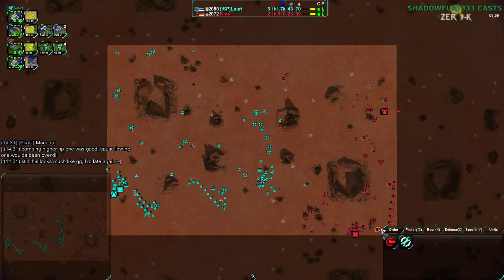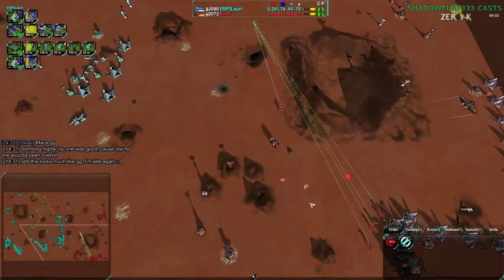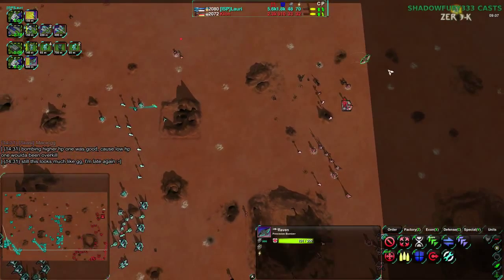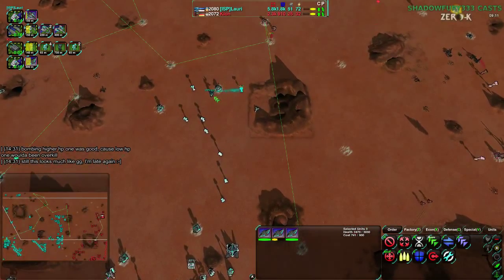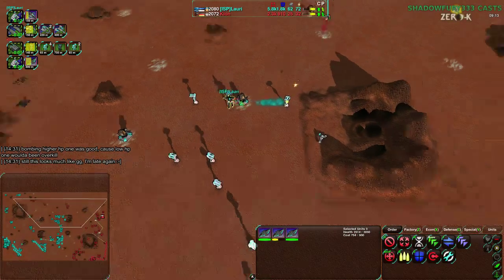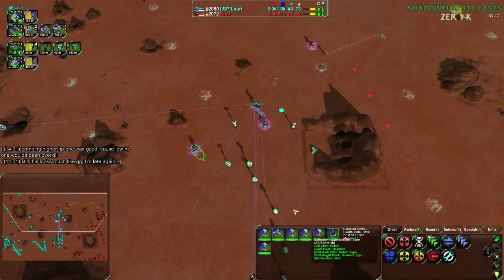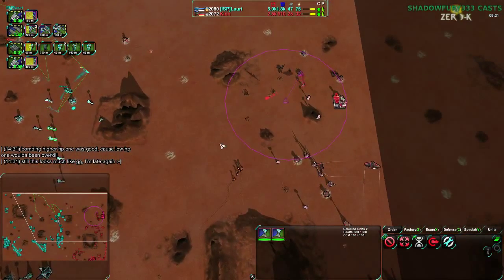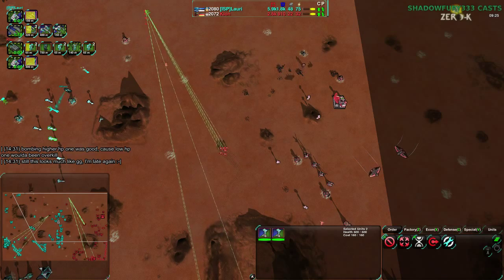I really don't know how much can be said in favor of Clone here. They're catching up via reclaim but the ravens need to work miracles — every single one of them. They probably need to kill the commander next, but right now there are so many defenders around Lauri's commander that it would be impossible with just three ravens. Maybe with four or five, but three would just be suicide.